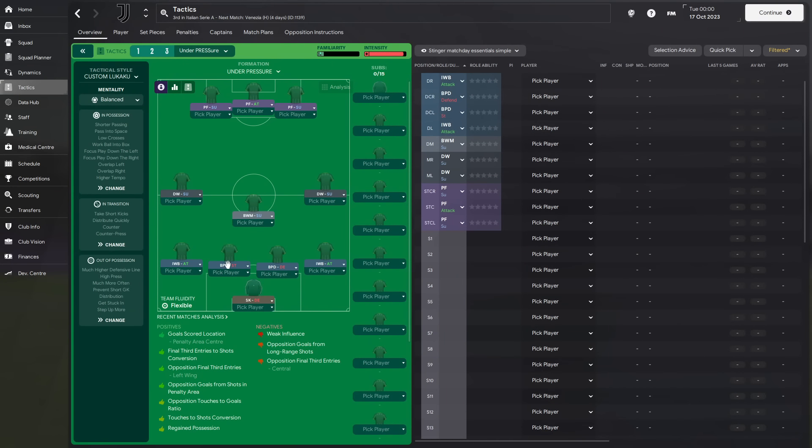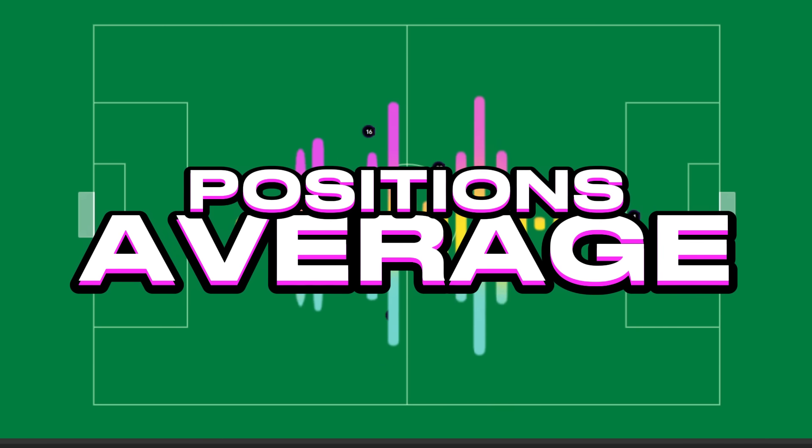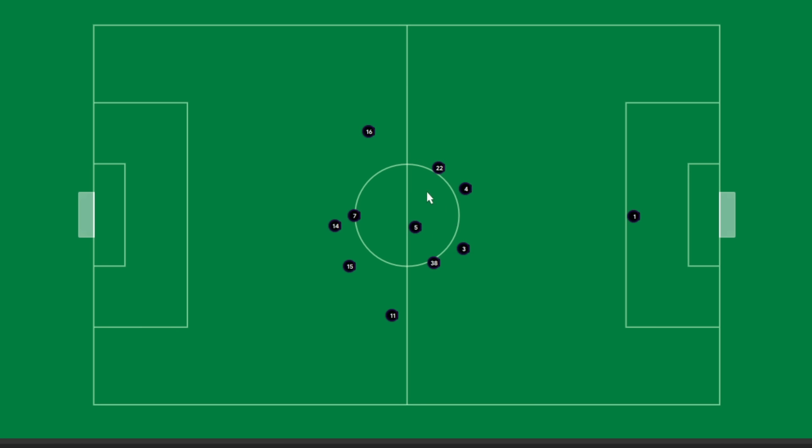At the back I was a bit torn on what to do, but I went with one stopper — jump in — and one standard. You'll notice I've got two inverted wing-backs on attack. Why is that? Because they're going to spend most of their time up here. So when we're trying to press high, if we lose the ball, they're going to be in a better position to press straight away rather than being stuck back. It makes for a pretty wild-looking average position because everyone's pressing high with the ball — it's messy.